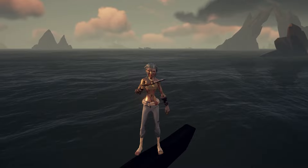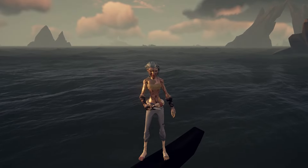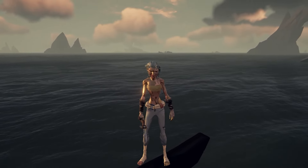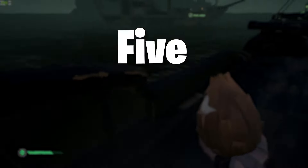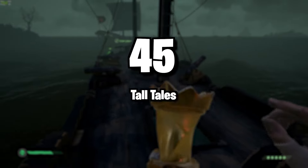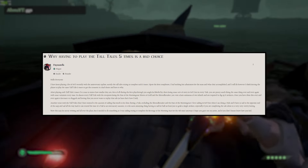Although having to complete one Tall Tale five times to get a curse might seem insane, it's nothing compared to the complete torture that it takes to receive the Gold Curse. This is arguably one of the most popular curses amongst seasoned players, looking different on every pirate with the gold pattern varying and being unique. To get this curse you must complete nine different Tall Tales, get every journal for all of them, and do each one five times — that's 45 Tall Tales for one curse. Doing these isn't necessarily hard, but it just becomes repetitive and boring.